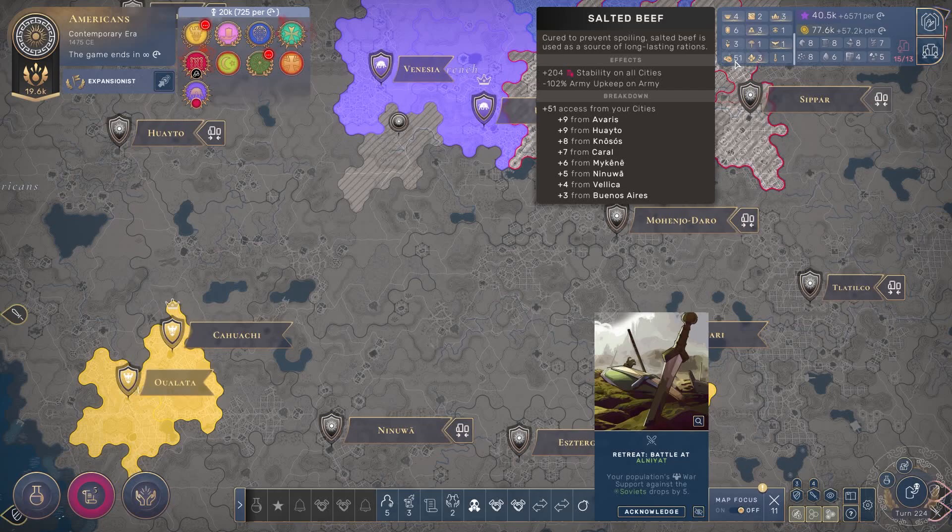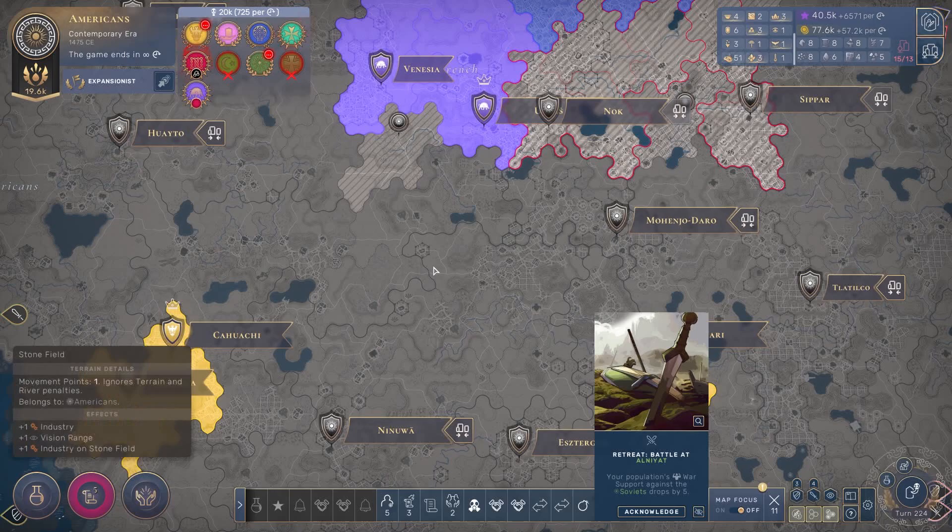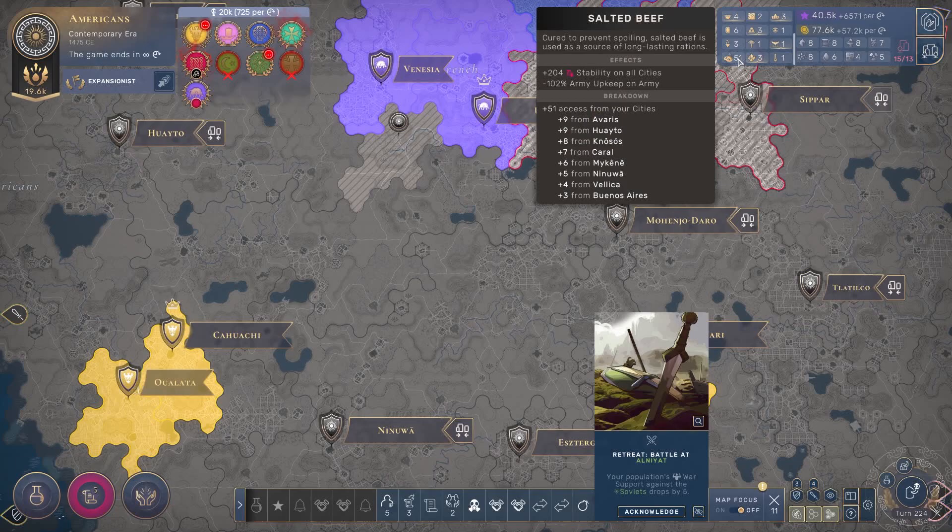That being said, this is a strong strategy. If you're the kind of player who enjoys Pangea maps — I'm not — then this is very, very strong. Probably the strongest strategy for the industrial era right now. But if you don't play on Pangea maps, if you go to a continents map with 40% land, then this is not broken at all — it's good, but not ridiculously broken. Keep in mind this does not affect air units, and if I'm not wrong, it also doesn't affect naval units. So if you have a lot of continents or an island map, this won't be so strong.